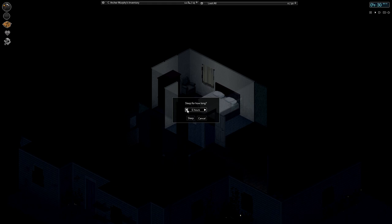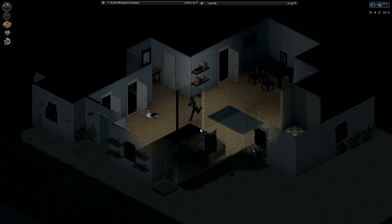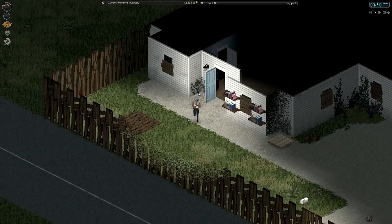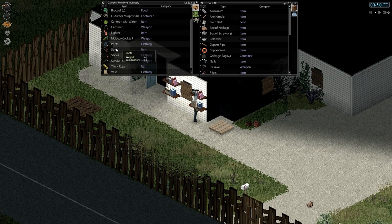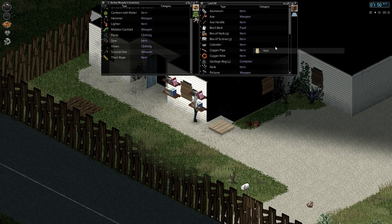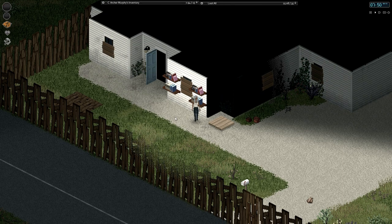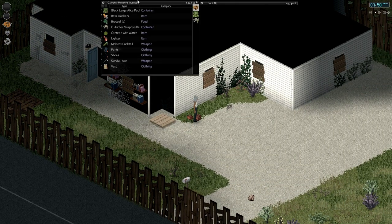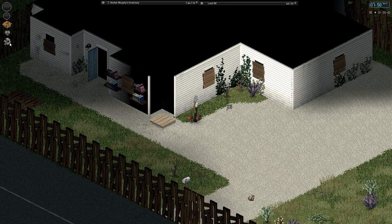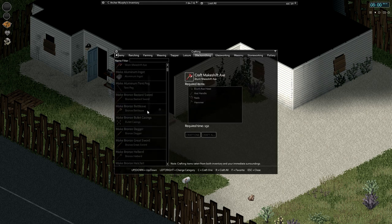Let's sleep a few more hours here. Let's put our axe away, our saw away, this rope away, and this hammer away. So with these bricks we can possibly make a blast furnace — is that what it's called?